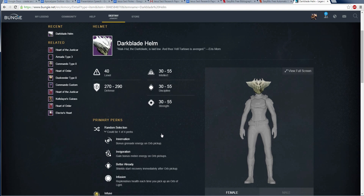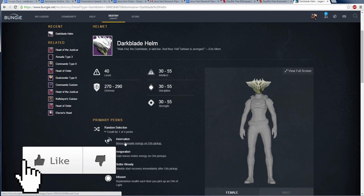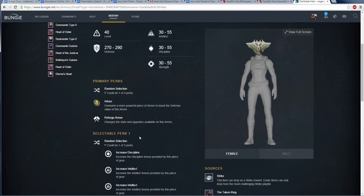One of the lower perks — you can get one of these four: Innovation, bonus grenade energy on orb pickup; Invigoration, gain bonus melee energy on orb pickup; Better Already, shields start recovering immediately after orb pickup; and Infusion, replenish health each time you pick up an orb of light. These are all good perks and they all have to do with orbs of light, which is interesting.